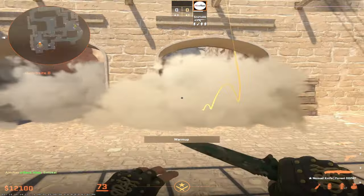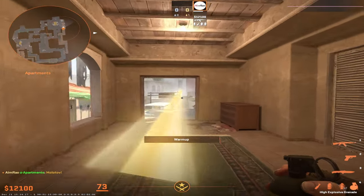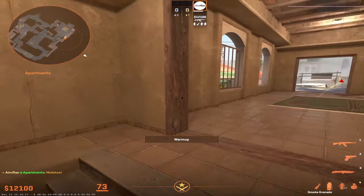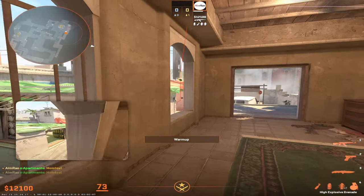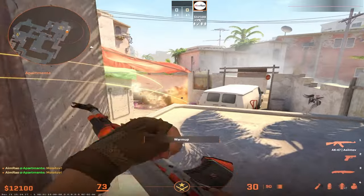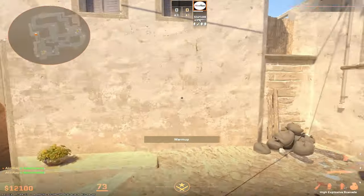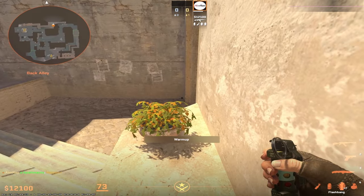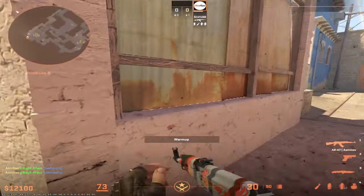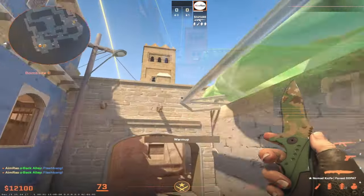You can combine this with a molly — bounce it off this wall to cover the whole area so CTs get no chance to hide. You can also molly bench from here so they can't hide, or clear jail with a lineup. With all these utilities you can take B easily. The teammate smoking window and door can throw jump throw flashes so players on site or in jail will be completely blind for an easy frag.